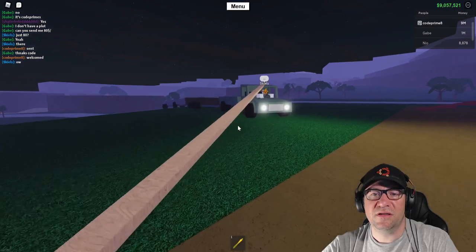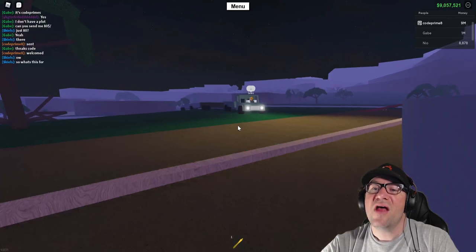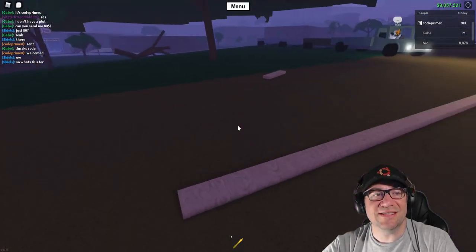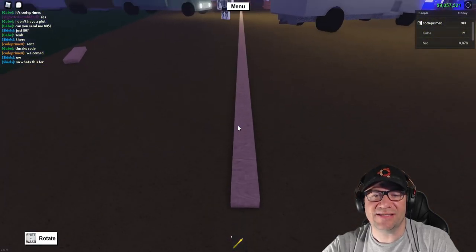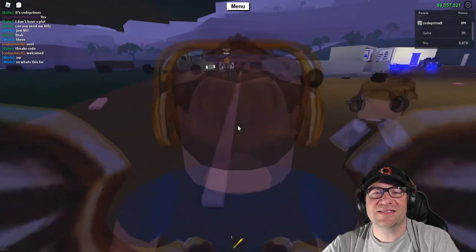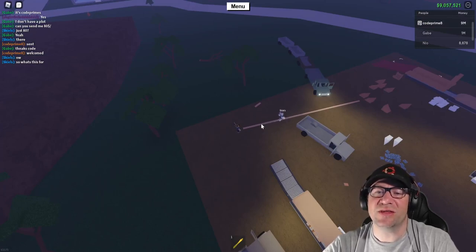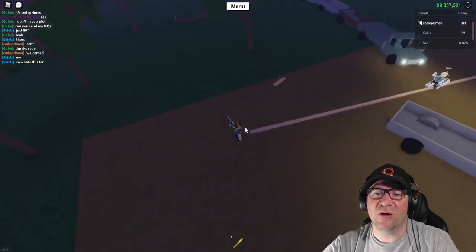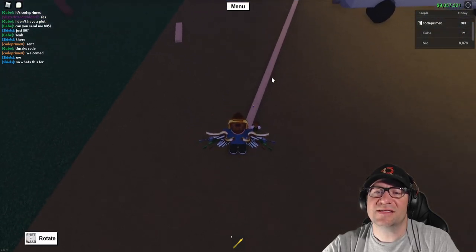Oh no, network ownership - hold on, there we go. That's what it is. I need you to get off my base because I just realized why this is happening. If you look at the center of the object - who's it closer to, me or him? Him. He's controlling the network ownership. I'm not going to be able to grab this - this is the same issue that happens inside my Lumber.